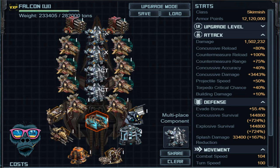Bottom right I've gone for a 10.5 tier Shadow Strike System — you get concussive reload of 80 and concussive damage of 120, which is really decent. Above that I've gone for the Damage Diffusion System because I need some projectile speed for my cormorants — you can see two cormorants at the top as anti-torpedo countermeasures. That gives you projectile speed +50, evade bonus of 50, and combat speed of 35. Then above that is the latest countermeasure system, tier 9.5, with countermeasure range of 75–100%, which also helps on concussive and explosive survival.